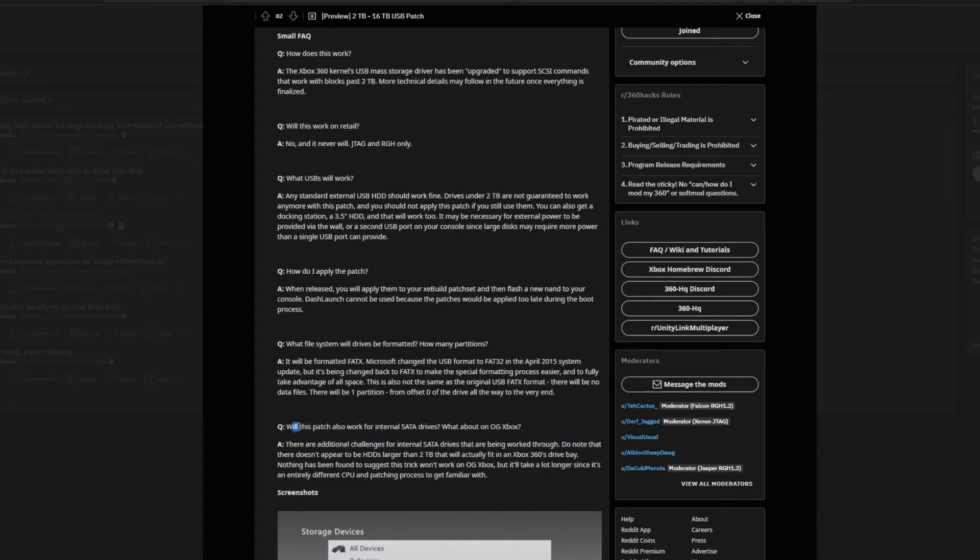One of the things he does say: will this patch work for the internal SATA drives? There are differences for the internal SATA drives that need to be worked through, but it doesn't look like it's high priority. He does say there does not appear to be any hard drives larger than 2TB that would fit. Technically true — I can't think of any actual hard drives in the 2.5-inch form factor that will fit for the Xbox 360. However, SSDs? You can get 4TB SSDs that will fit in the Xbox 360. So maybe in the future we might see it for the internal hard drive, but not right now.